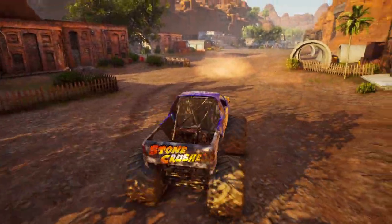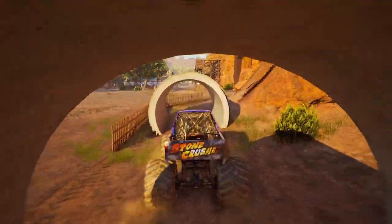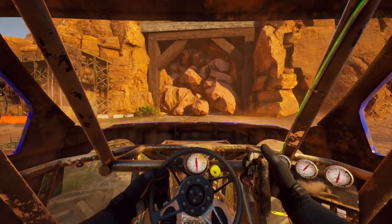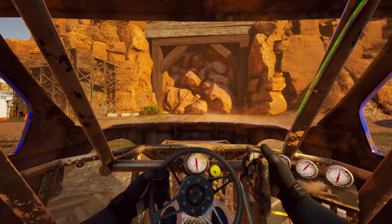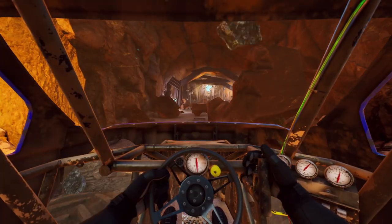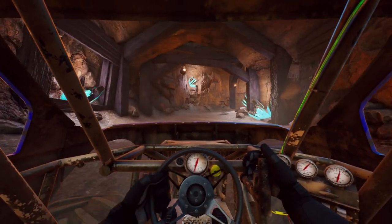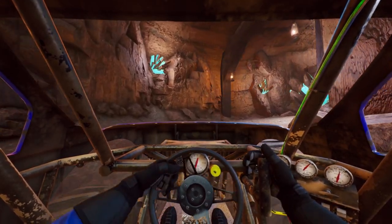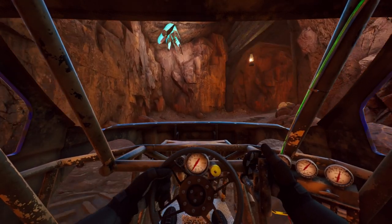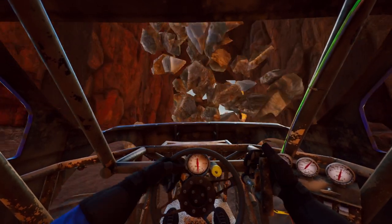I'm going to go ahead and do the world secret unlock for Stone Crusher 2. We're gonna go through the little sewer tunnel right here — thankfully not being used — and it's just right here, right next to the garage. Going to first person mode in the driver's seat. See all those rocks? Those stones? They need to be crushed. Boom! Crushed. We crushed those rocks, and then we can go into this mine. It's pretty cool.